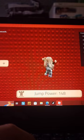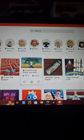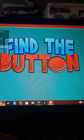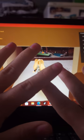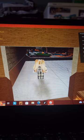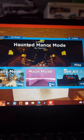Okay guys, I'm going to pause the video and start on my laptop. Now we're going to play Find the Button because I don't want to play that game — it makes my finger glitchy and I don't like it. We are going to be playing Find the Button. Let's go to maze mode and play it.